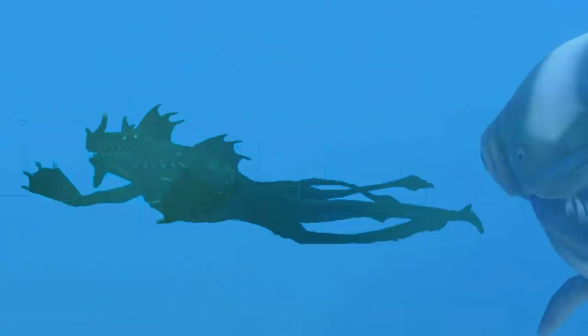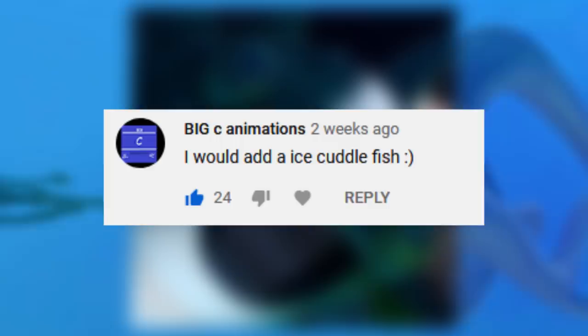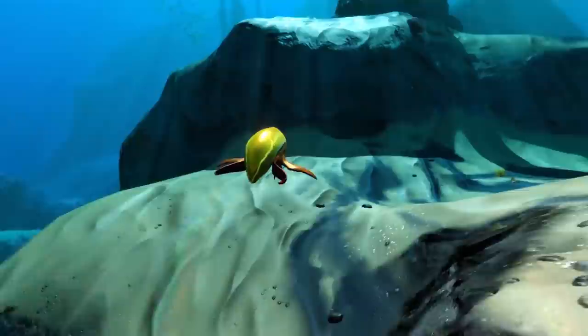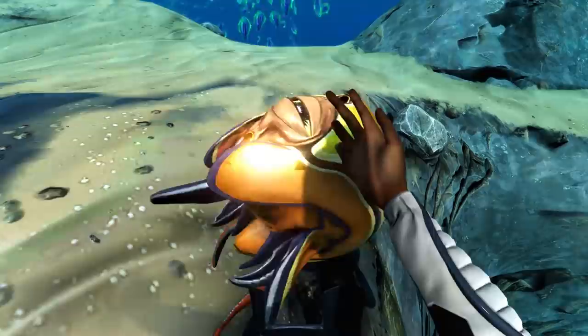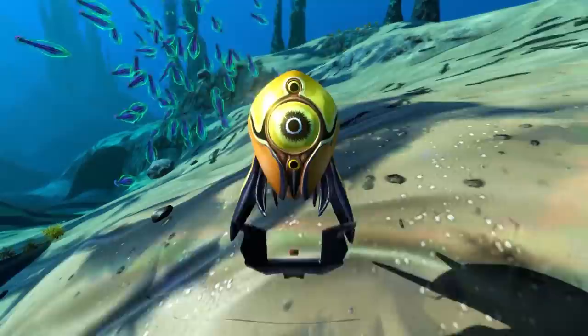One of the cutest creatures in Subnautica makes a return at number 7. The Cuddlefish is a creature you could make your pet in Subnautica, and a bunch of you guys seem to want an ice version of it for Below Zero. Now there is a creature you can tame in Below Zero already — the Tri-Valve. It's supposed to act like the Arctic version of the Cuddlefish, but it's kinda creepy. Sure it has giant eyes and all, but I'd have preferred a recolored Cutefish. At least we get another pet. Let's just hope we can eventually tame Snowstalkers like Margaret — that would be awesome.